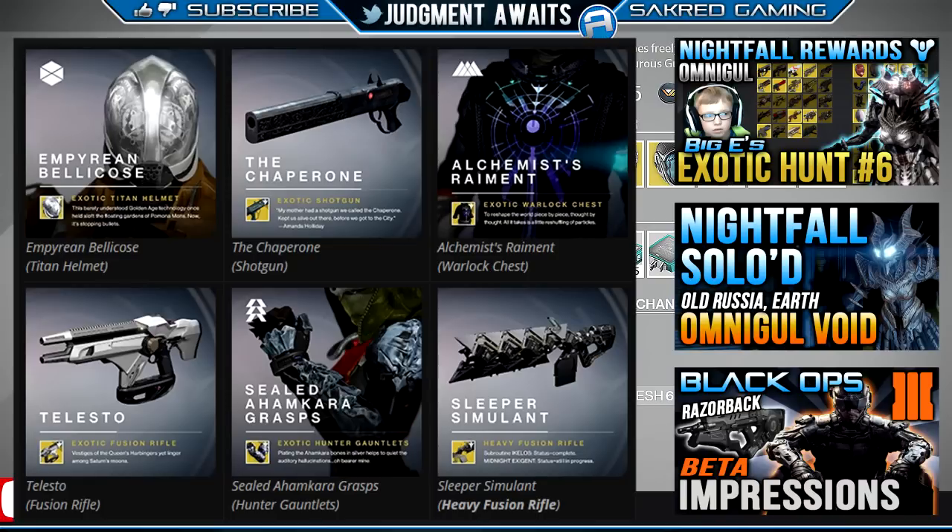First up, we've got the Imperium Bellicose. This is a Titan helmet. Aiming your weapons while in the air will hold you in place for a short time — that sounds like the Angel of Light perk that Sunsingers have. Also, orbs collected when your super is full will recharge your melee ability. That's kind of interesting.